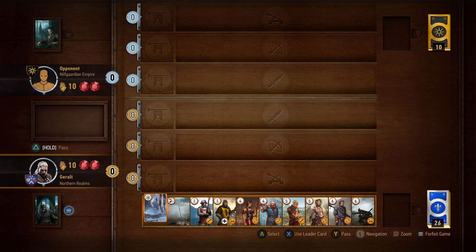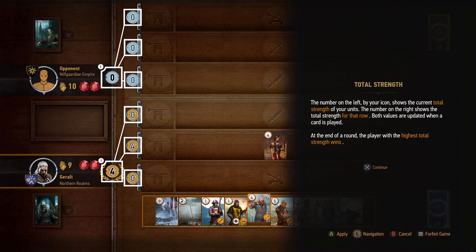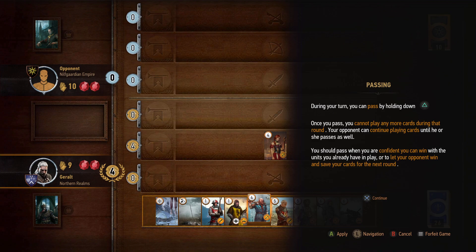It is my turn. I will place you. The number on the left by your icon shows the current total strength of your units. The number on the right shows the total strength of that row. Both values are updated when a card is played. At the end of a round, the player with the highest total strength wins. During your turn, you can pass by holding triangle. Once you pass, you cannot play any more cards during that round. Your opponent can continue playing cards. Round ends once both players have passed.